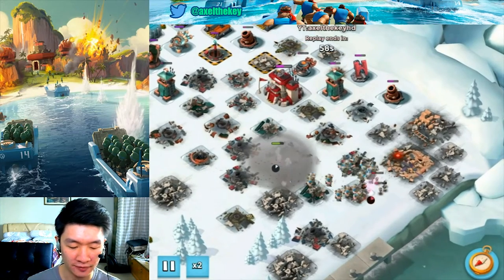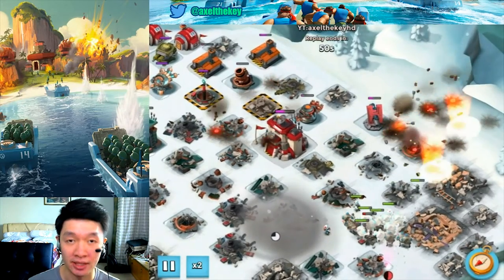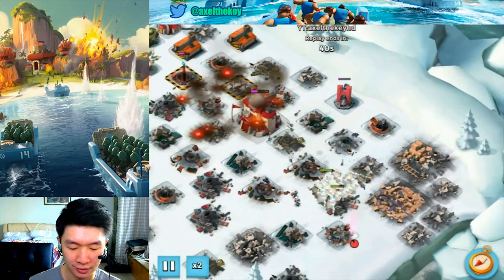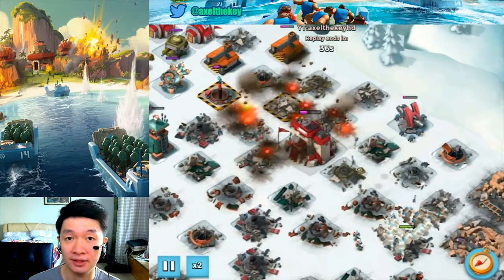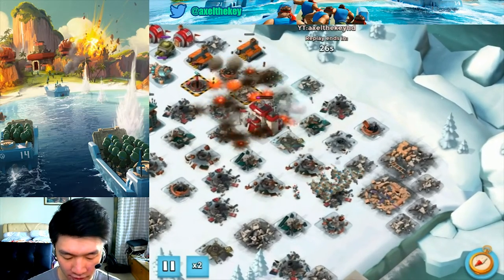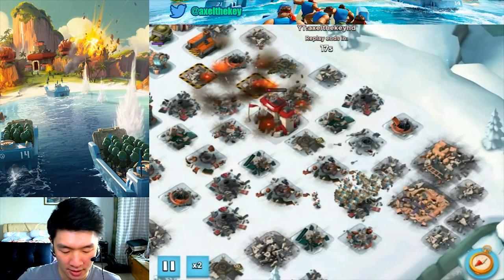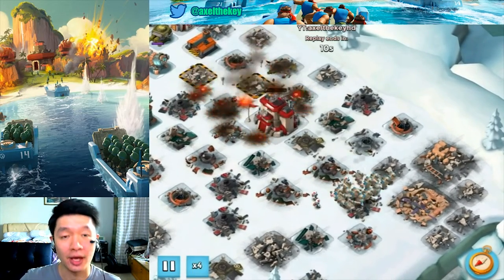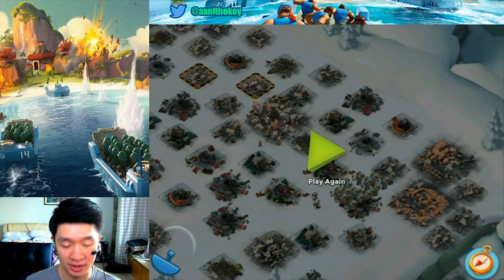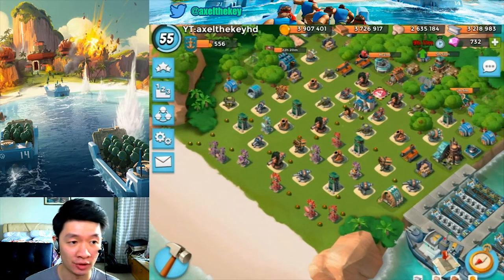Three defenses left — one weapon is down. I think I've got no more riflemen left so I couldn't outrange the doom cannon back there, but critters are doing their job getting the cannon down. In four times speed — headquarter is down! This is such a promising and awesome combo for the future, probably for more heavily ice bases.